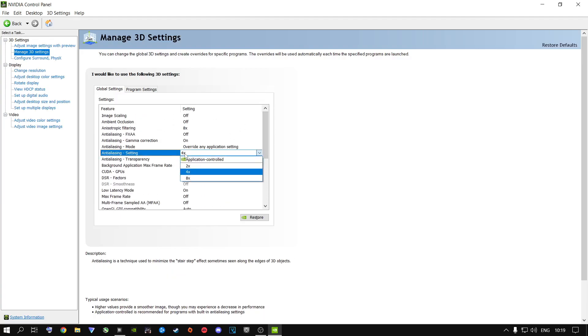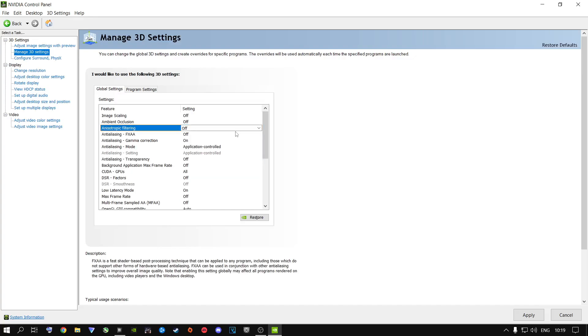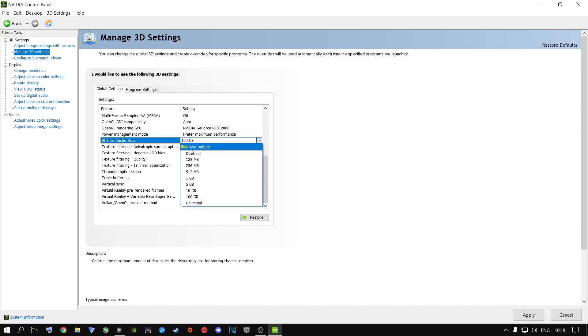For instance, after my driver update I set one option to Application Controlled and another to Off. Copy every single setting I have inside here and you should be good to go. For the Shader Cache Size — put this on 100 gigabytes. Do not have it at Driver Default, Disabled, or Unlimited. Keep it at 100 gigs; this will help with stuttering inside the game.